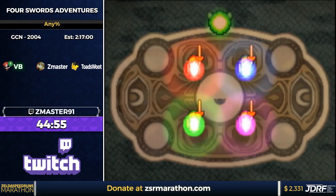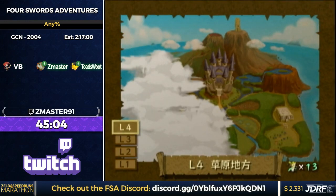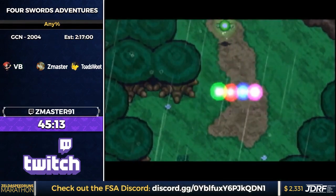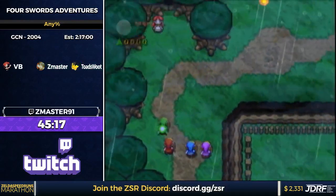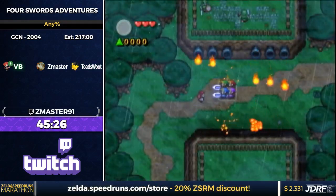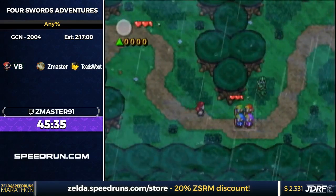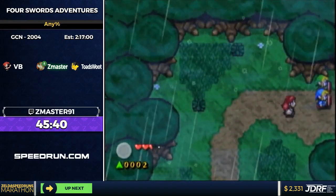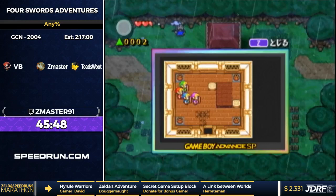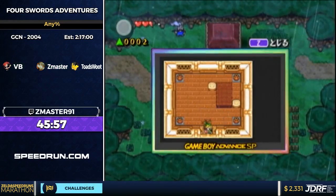4-1 starts with escorting Malon. The first part is a real pain if you don't know the strats, but if you go into the box formation and hold sword, the fire pretty much can't hurt you. He jumped over a trigger, so you can take her inside some GBA screens where she looks pretty funny. You can get some red sprites depending on which way she's facing. If you activate the cutscene in a specific way, Malon runs against the house forever — that's a soft lock, though no one's ever done it in a run because it's just slower.